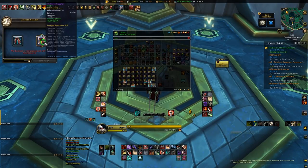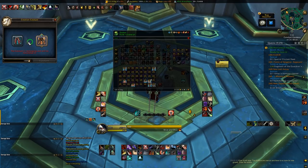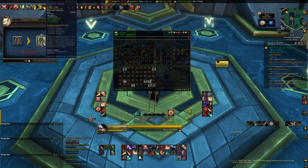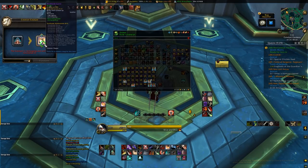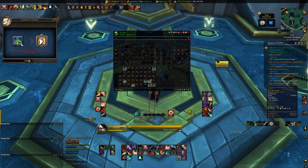Unlocking the Creation Catalyst, like many things in WoW, is time-gated. We should be seeing the Creation Catalyst open the seventh week of the Sepulchre of the First Ones raid, which would be the eighth week of Patch 9.2. This puts the release of the Creation Catalyst at April 12th for NA servers and April 13th for EU servers.